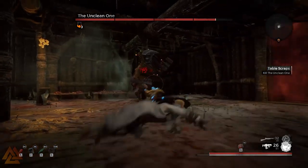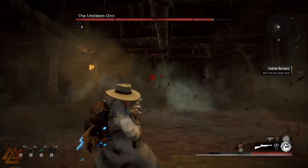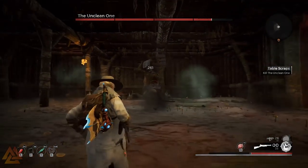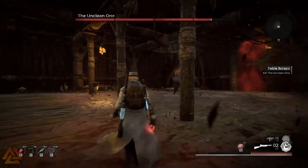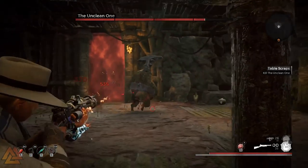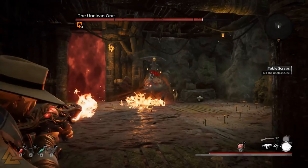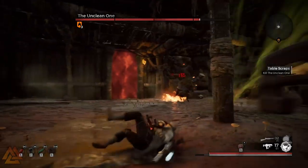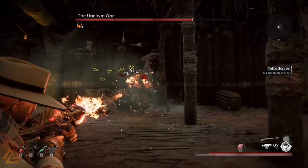He has this axe — he'll still throw the axe and he'll still swing the axe, so make sure you keep a little bit of distance from him. But he does have a new trick up his sleeve: he starts pounding the ground with the axe, which causes an AOE shockwave throughout the entire area. You need to time it with your dodge rolls so you don't take damage. He does this three times in a row and can immediately chain into throwing his axe at you.